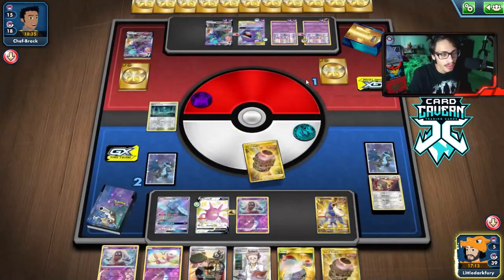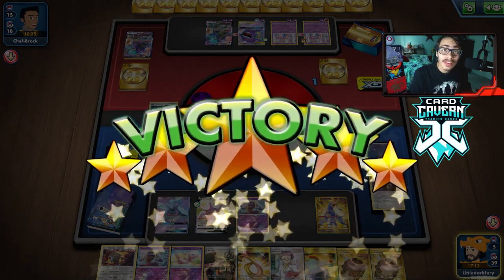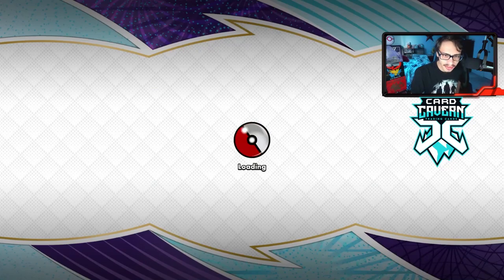I should have brought in the other Shadow Rider without the energy on it, but it didn't matter in the end. We got the dub with the Tauros deck versus Shadow Rider. That was a pretty funny match — kind of close, but we got there.